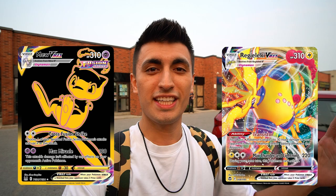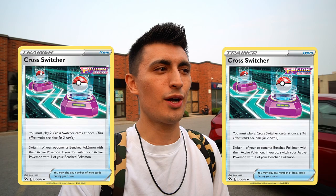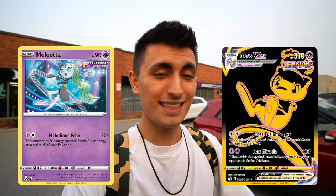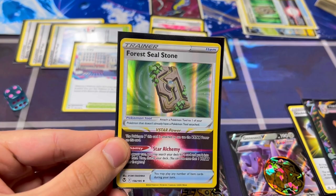Round one of the tournament — that was an incredible round. I was playing against the Regilecki VMAX electric toolbox against Vincent, one of the better players here at Manta. He chose to go first, so I went second, but I wasn't sad because Meloetta is essentially able to attack on the first turn, which is incredible. It was really close though — I almost wasn't able to pull off the turn one Meloetta attack because I couldn't get the Elesa's Sparkle into my hand. However, on my very last Fusion Strike System with my second Genesect on the board, I was able to get the Forest Seal Stone and draw into the Elesa's Sparkle, which allowed me to do the turn two knockout. From then on it was just knockout after knockout — he was only able to knock out my one Meloetta. I took all my prize cards and he was only able to take one. Very, very happy.